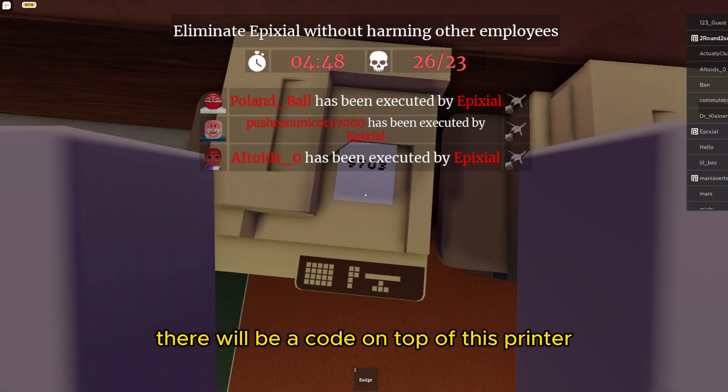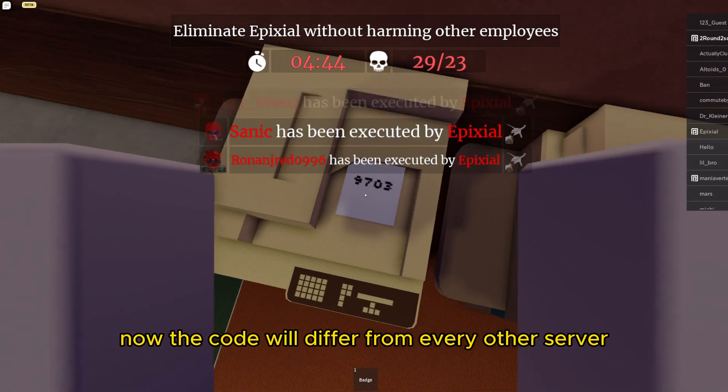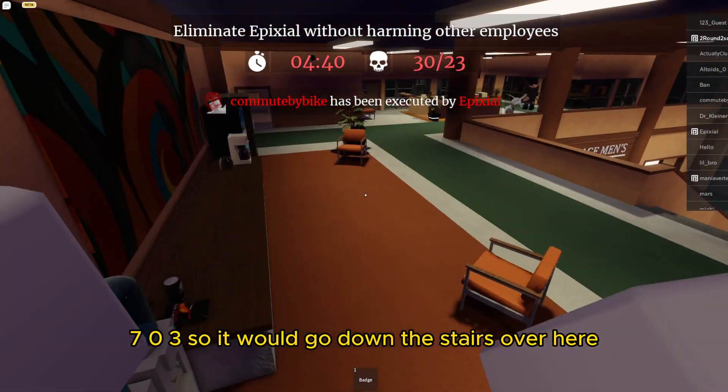When the door is blown up, there will be a code on top of this printer. The code will differ from every other server. So this code is 9703.